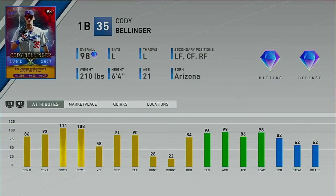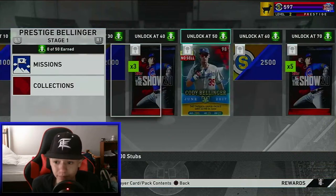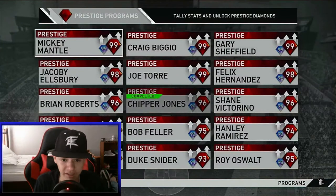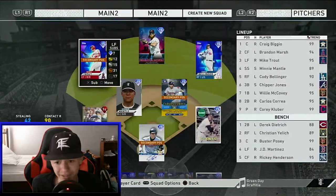He's definitely going on my main squad, no doubt about that. Now let's see what you have to do to Prestige him. You have to get 87 hits, 41 extra base hits, 58 RBIs, and 50 runs with him. I'm not one to judge or anything, but I think he has potential to take out Trout — even on teams who got Mickey Mantle.